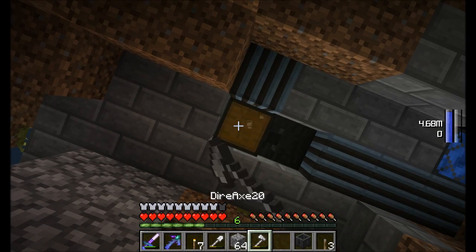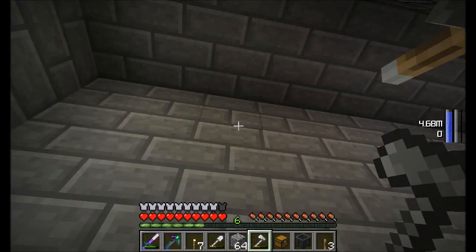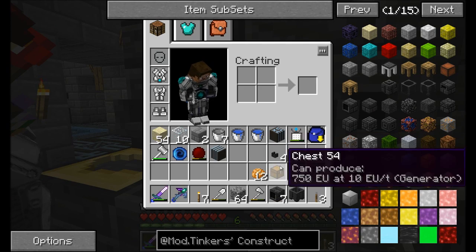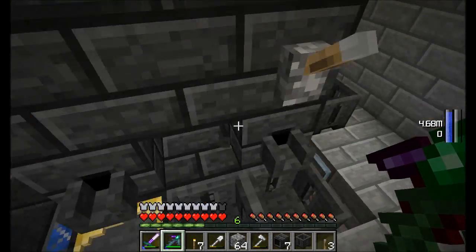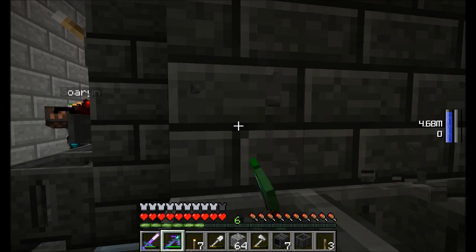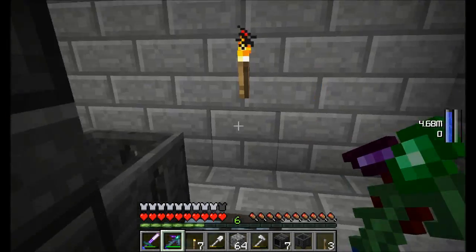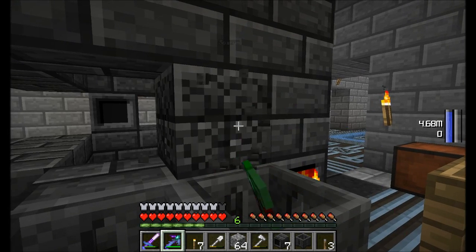So now those are all the components that we're going to use to automate this. But I don't want it to just pour one bucket at a time — I want it to pour seven or eight buckets at a time. So let's break some of this stuff up. I need a little bit more clay, Soren — enough to make three more seared faucets.